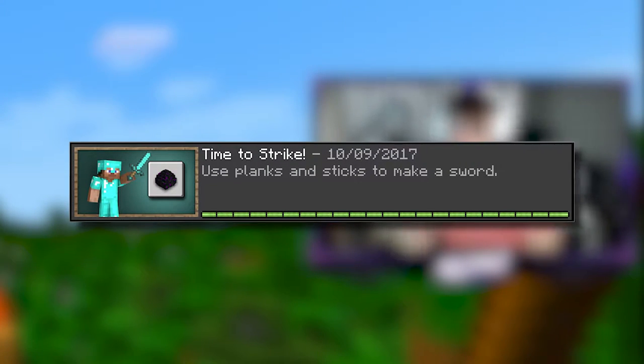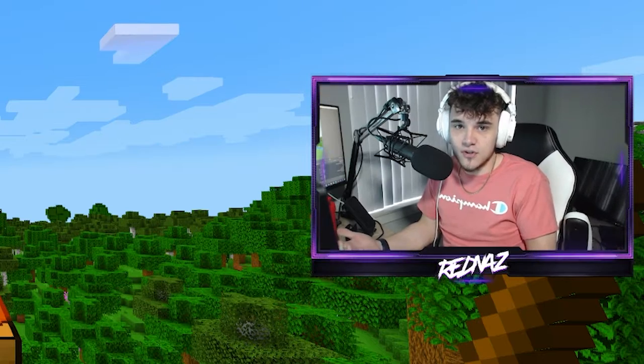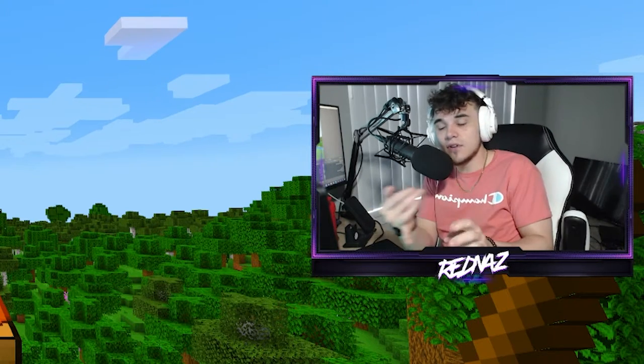To get this achievement you're going to need a crafting table, a stick, and two pieces of whatever kind of sword you want to craft. In this example I'm going to be using a stone sword, so I have two pieces of cobblestone, but you can use iron, gold, diamonds, anything like that.